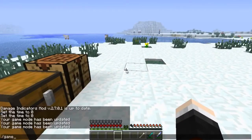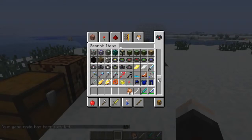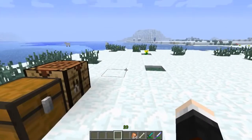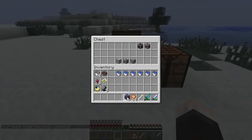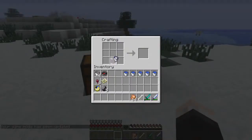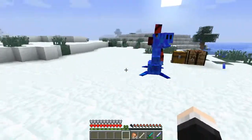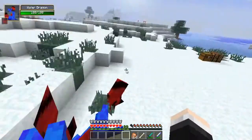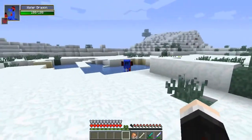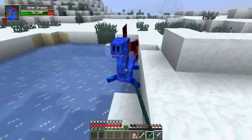Grabbing some food — golden chicken as always. This mod adds so much crazy stuff coming in future videos. Back to survival mode. Next up is the water dragon. Spawning it in — wow, it has a rapid-fire water attack and will also throw you in the air, but only has 100 health so we might manage with a diamond sword.